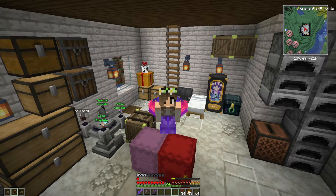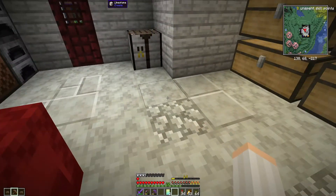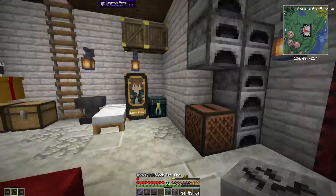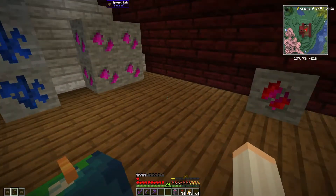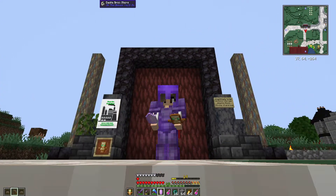We got some relic booster packs — let's check them out. Nothing. And we got doors. Let's install them in the attic. And there we go! Let's open our vault!